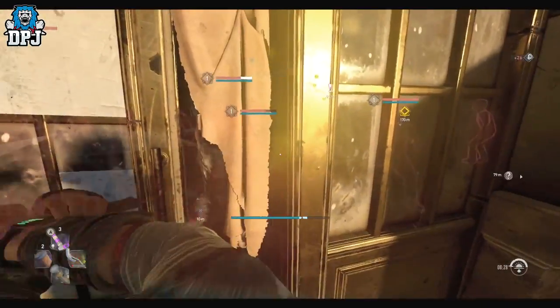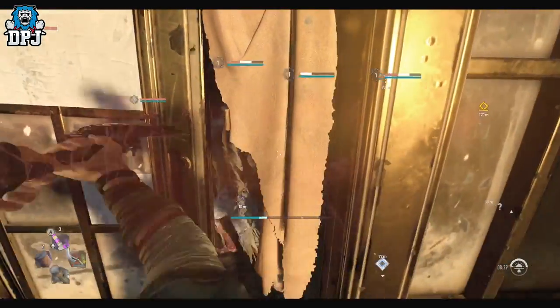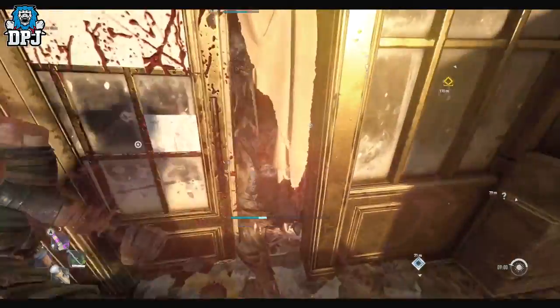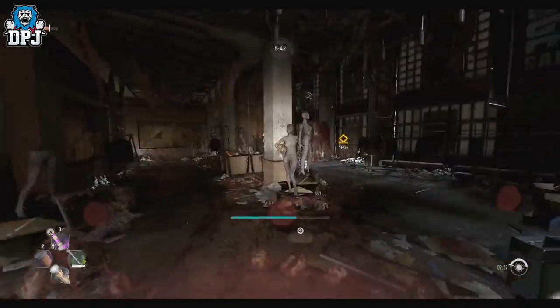Stand close to the door and swing your weapon to take all these zombies out. There are tons of zombies here — 20 plus maybe. At night they're barely in here since they're all outside, so coming here in the day, rounding them up, and clearing them all out from outside the door is super simple.